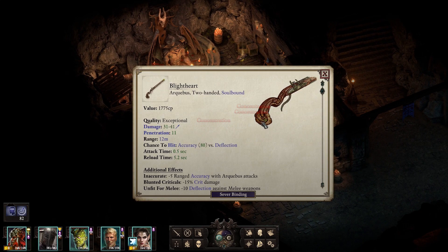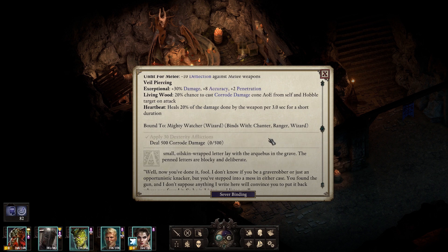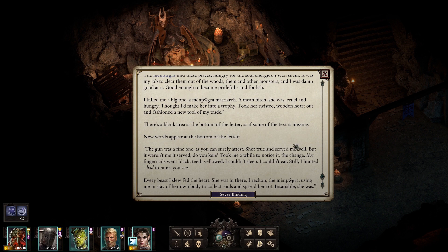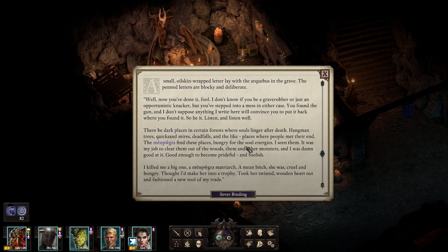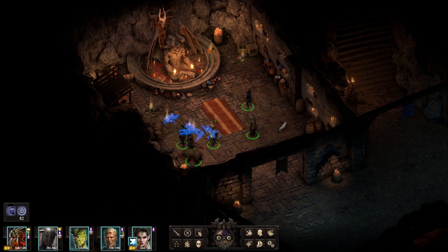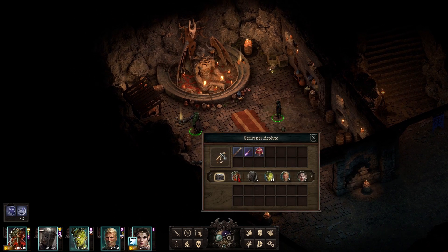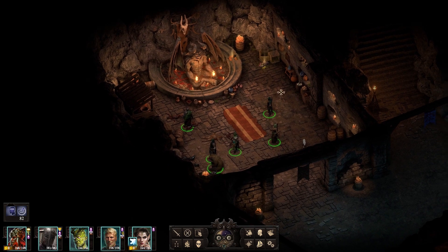We didn't lose anybody. I leveled up - I was wondering why that popped up. You get some information about this weapon, just like a story about the gun and how it came to be, which is pretty nice. I need to do corrode damage now. I did quite a few dexterity afflictions - making enemies prone is a dexterity affliction, and pretty much a lot of things are dexterity afflictions.